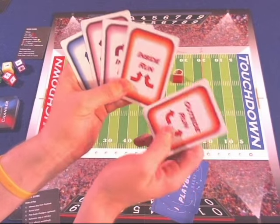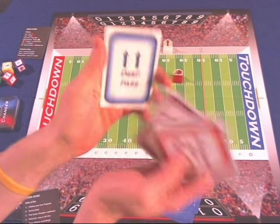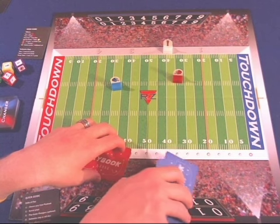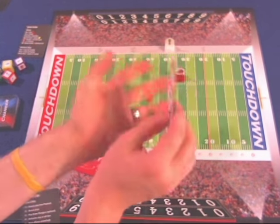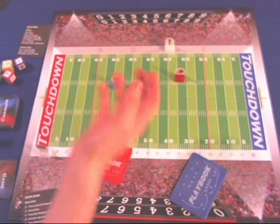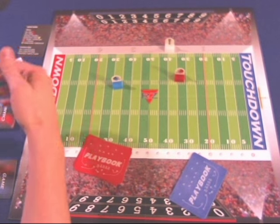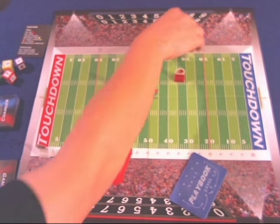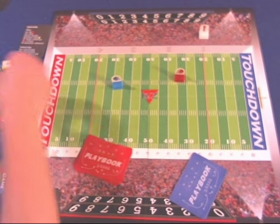Each team has five playbook cards. You choose to run an outside run, inside run, outside pass, inside pass, or a deep pass. At the same time, your opponent tries to correctly predict what you're running, because if they succeed, they get a defensive stop and you lose yards — making it more difficult.